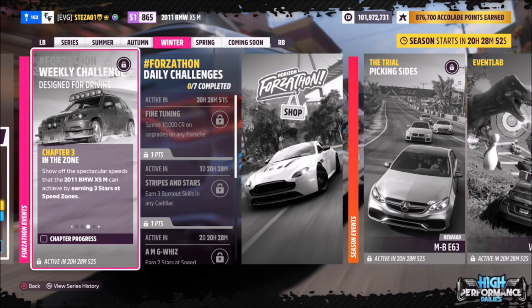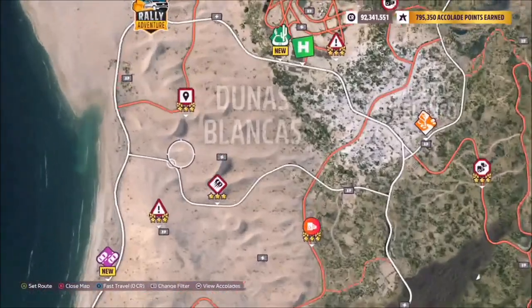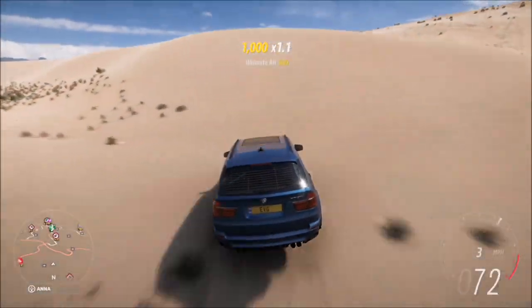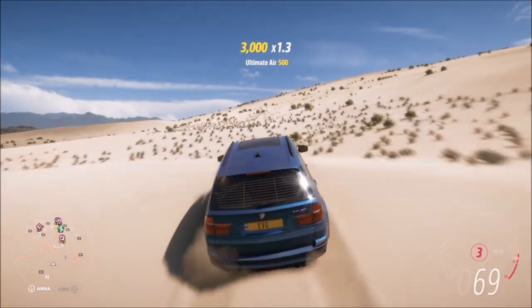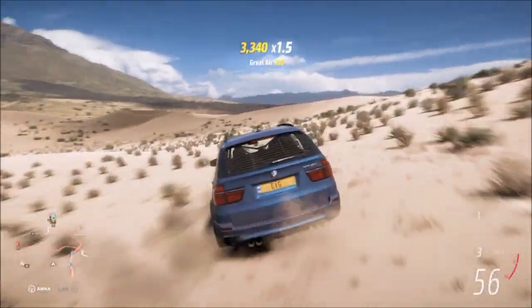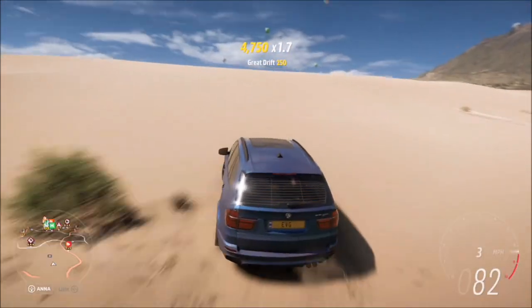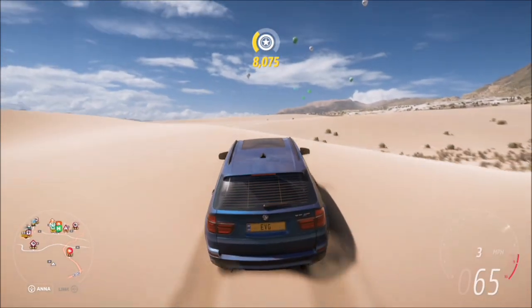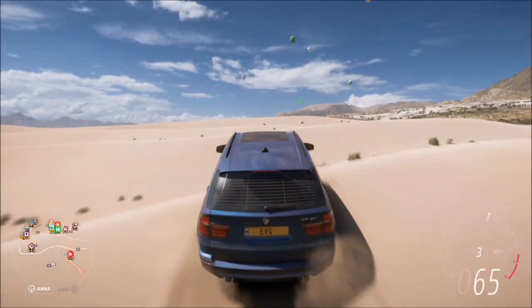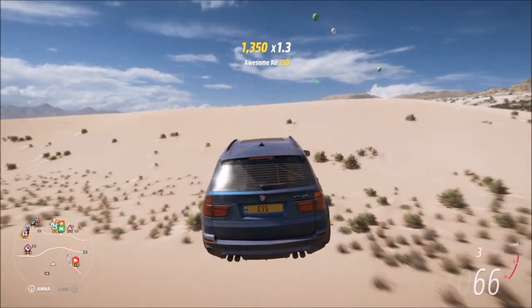The final challenge wants you to earn a kangaroo skill. A kangaroo skill is three air skills in quick succession. To get this, I recommend heading over to the Dunas Blancas region — this is probably the easiest place to earn air skills, as there are loads of sand dunes to jump. You only need three air skills in quick succession. It doesn't matter if they are normal, great, or ultimate air skills — as long as you get three any air skills in quick succession, you'll earn the kangaroo skill.